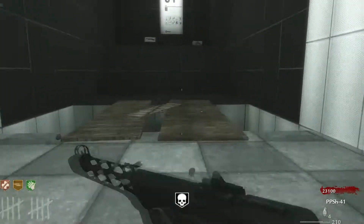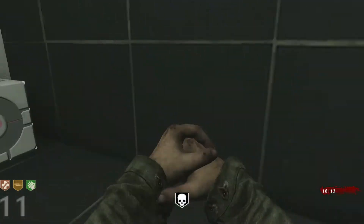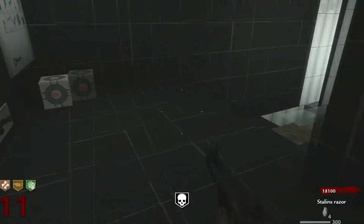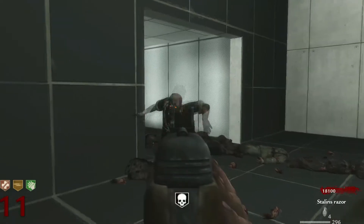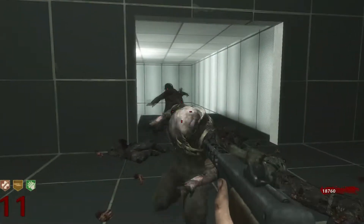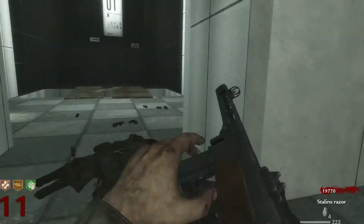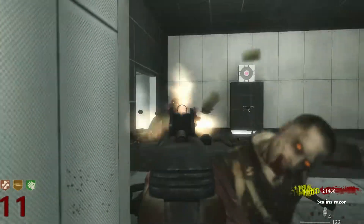Might as well pack-a-punch this PPSH to see what we get from that, but hopefully it's not as weak or I might actually get the Reaper. Stalin's Razor — well, that's a much better clip size. Still a bit weak. Getting a lot of points from this. I guess that's the only advantage for having such low damage.